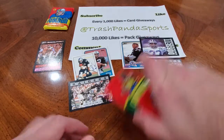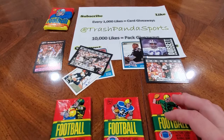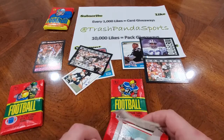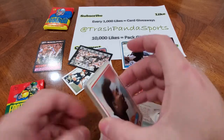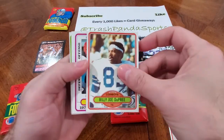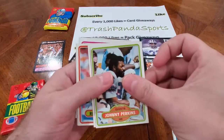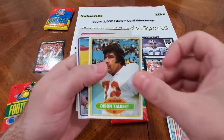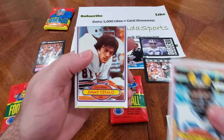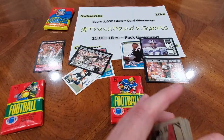Now we're on to the 1980 packs. In these 80 packs, you're kind of just looking — I think there's a Phil Simms rookie and a couple other rookies, but no one of real stature. But if you land one of the big guys in good shape — like your Walter Paytons — then you've got some money on your hands. First pack: Ike Harris, Billy Joe DuPree, Browns team leaders, Rocky Bleier, Johnny Perkins, Chuck Ramsey, Richard Caster, Derron Talbert, Charlie Hannah, Chuck Muncie, Charlie Young, and a way-off-center Jimmy Cefalo. Nothing crazy in that pack.